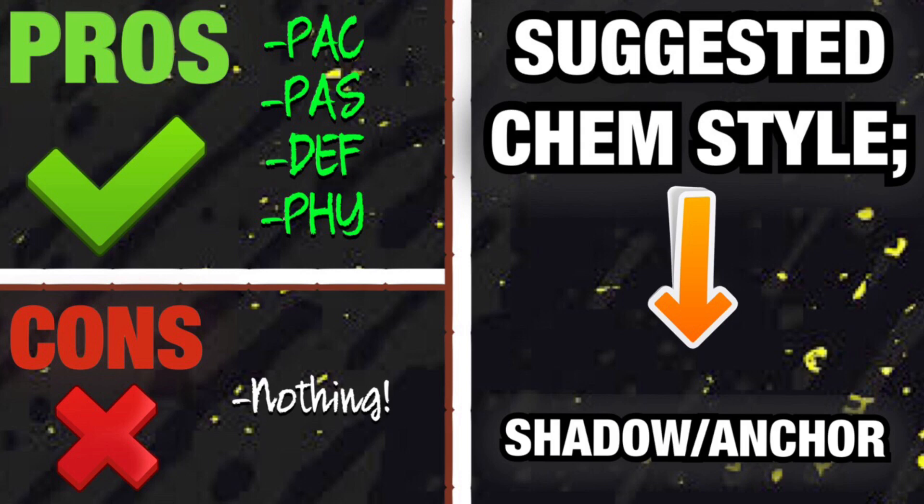Recommended chem style is Shadow or Anchor — I'm leaving it up to you. A Shadow will give him plus ten pace, putting him to around 90-93 pace and 95 defending while leaving his physical the same. An Anchor gives plus five pace but also a plus ten strength boost, putting him from 87 strength to 97 strength. So choose between an overpowered physical CDM with great defending, or a rapid CDM with exceptional defending and decent physical.